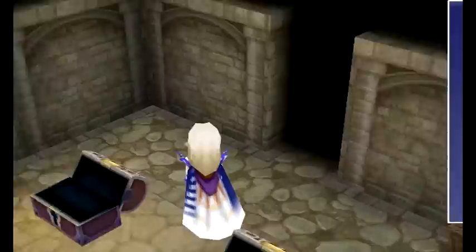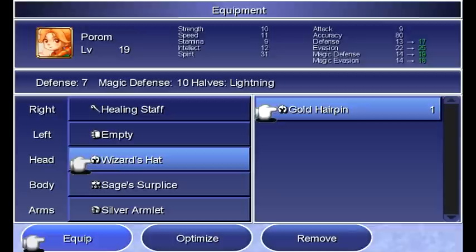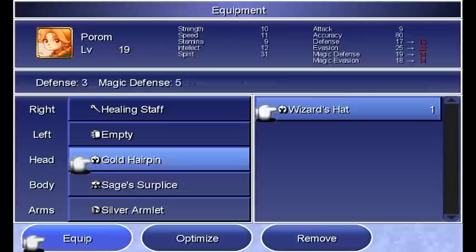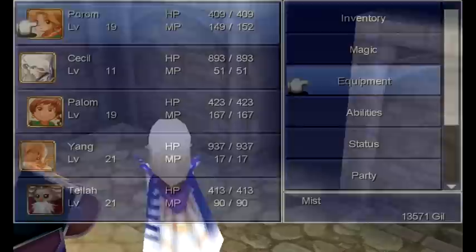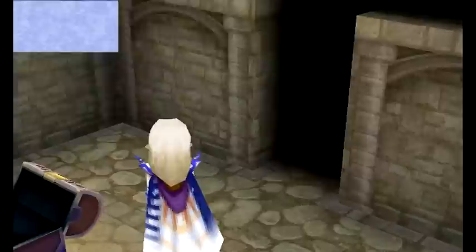The Polymorph Rod also boosts your intellect. The thing with the Gold Hairpin is that only females can equip it, and we only have one right now, so let's give it to Porom. I'd hold on to the Wizard's Hat for later. Also, the Gold Hairpin no longer boosts your intellect at all for some reason.